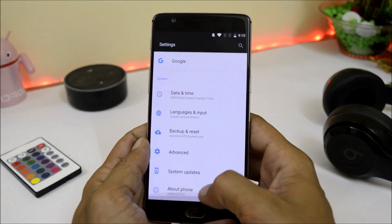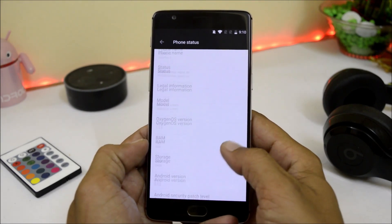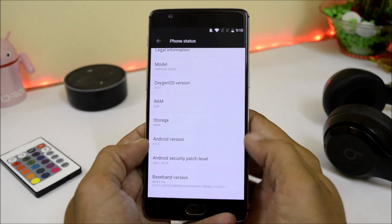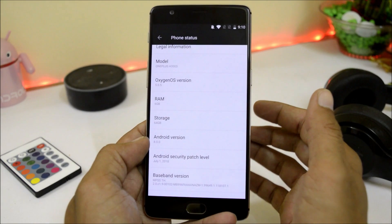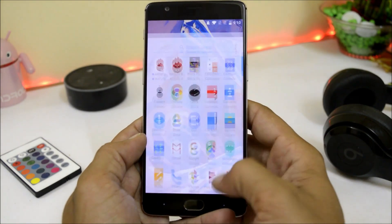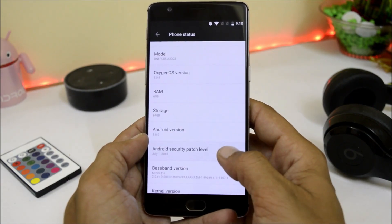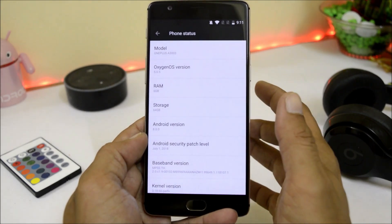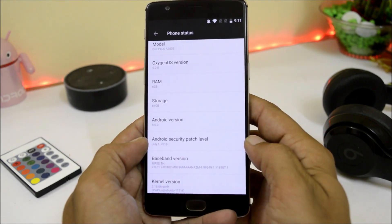First let me show you the software information. Going to Settings > About Phone, here you can see OxygenOS 5.0.5. The Android version is still 8.0 — it has still not been updated on stable builds. Beta builds have 8.1, so they still lack in delivering updates to the stable channel.